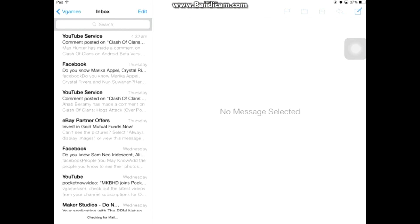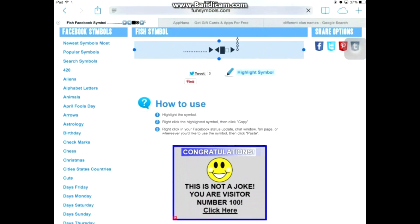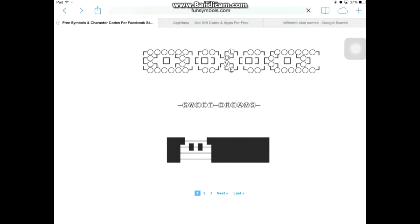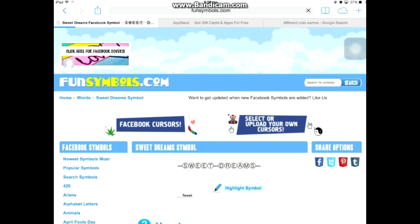You can see that cigar smoke type symbol coming up here. Let's go for another symbol just to see how it all works. Let's take 'sweet dreams' — like many people in the clan chat sometimes say 'Good night guys,' so a sweet dreams symbol can come in handy.